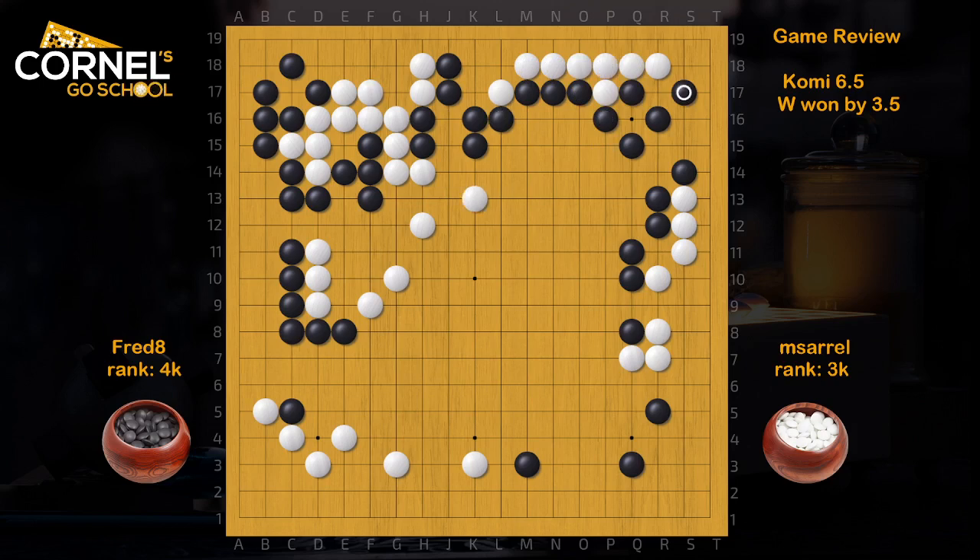Right now, I think Black should maybe consider this and attach. But now it's really close again. Also, the hane — it's a move that White could ignore. So let's say, pip here. There's a push and cut, some preparation. Okay, then attach.